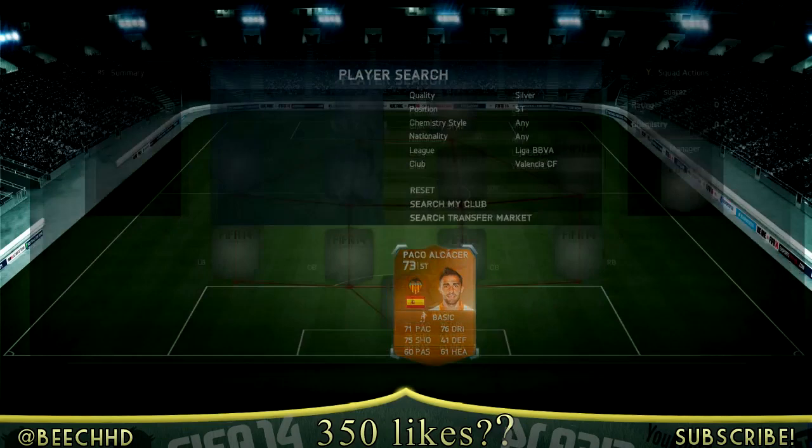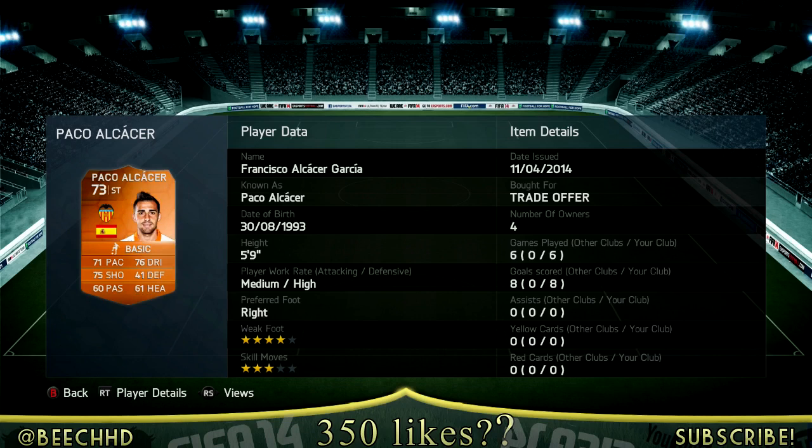If we can hit that, we'll have a "Making Famous" video out tomorrow morning. So we do have a Paco Elisa — I'm probably going to say his name wrong. As you can see it says trade offer there. I actually bought him for 950k, and I know that's a ridiculous amount to pay for a silver, but there were only like 3 on the market at the moment, which is why he costs so much.